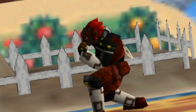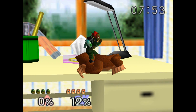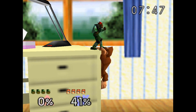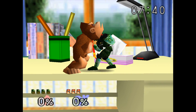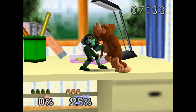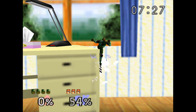Time to test out the grabs. We'll grab Donkey Kong and do a down throw. Smash 64 only has one throw — it's just a single throw, essentially a down throw. It fits Ganondorf really well and is the most iconic Ganondorf grab there is.